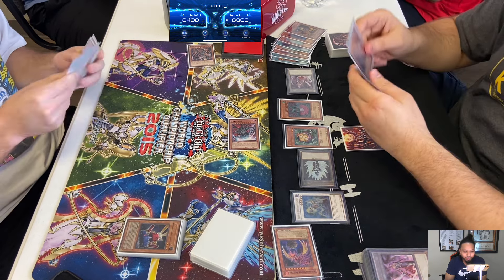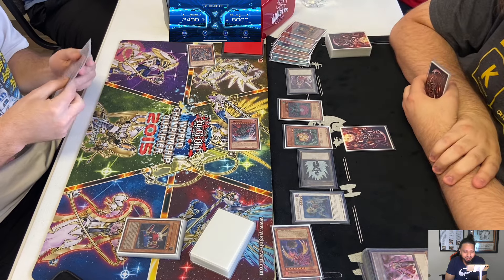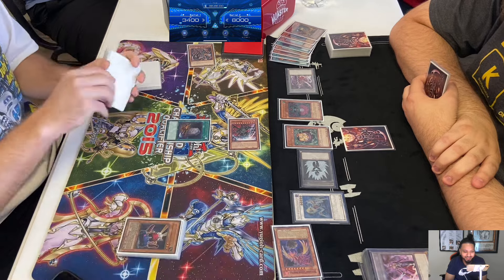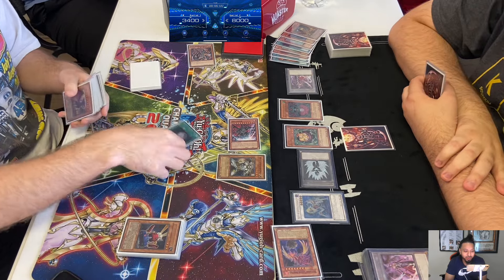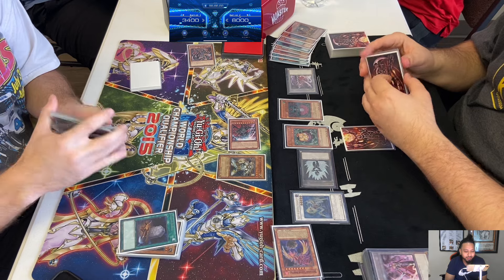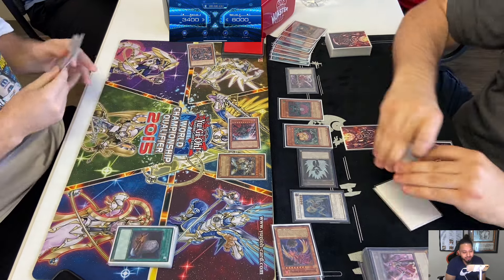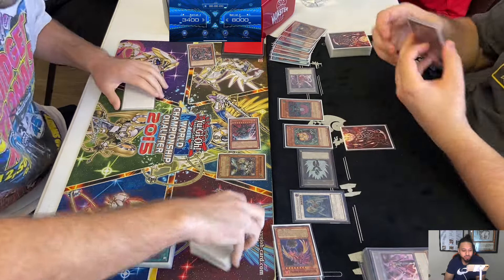I remember I played against Light Sworn one time, and I got him to deck out, and the last card in his deck was a Judgment Dragon. Okay, Foolish. So maybe he's got Reincarnation. I thought maybe he'd Foolish the Judgment Dragon, then Reincarnate it back. But no, he Foolishes Wolf. He's got Trag.